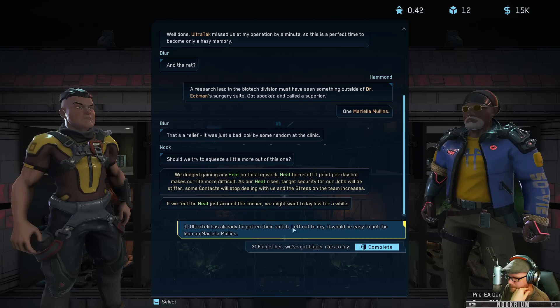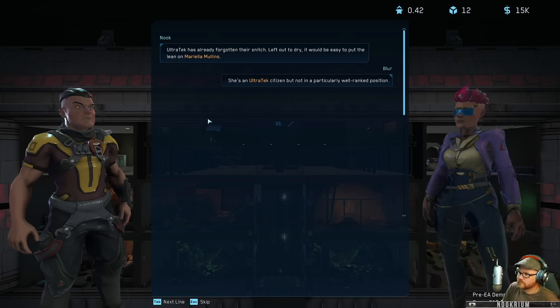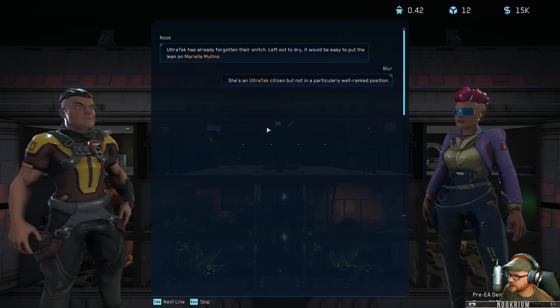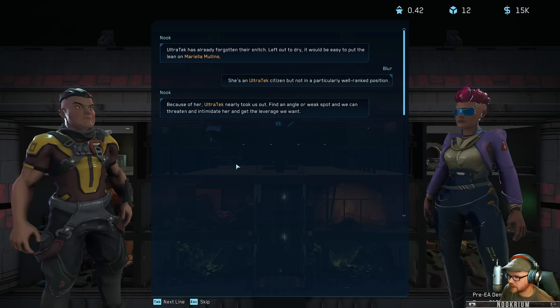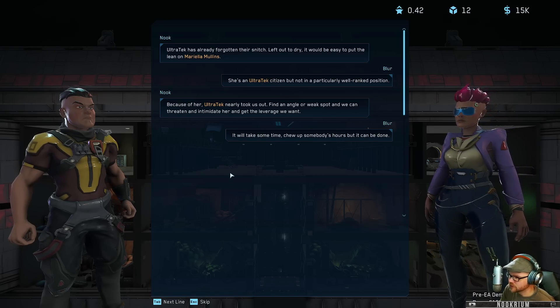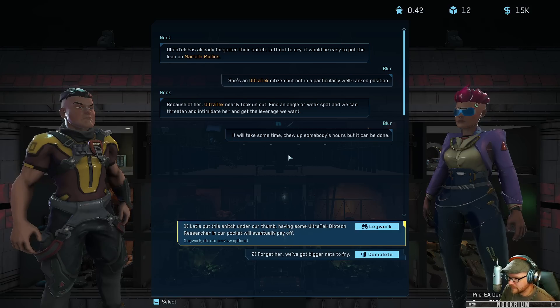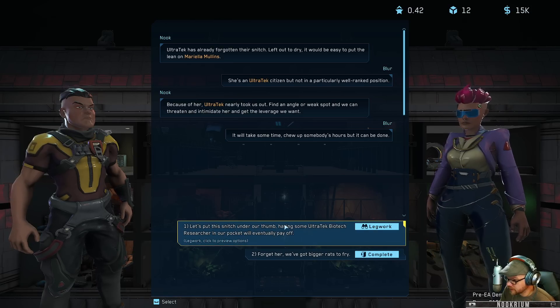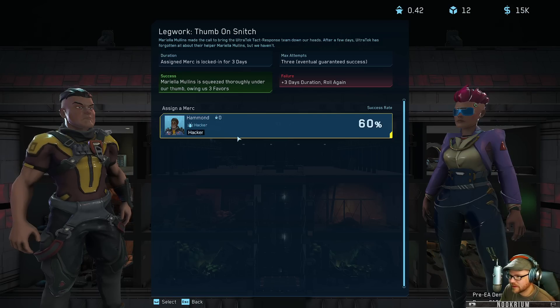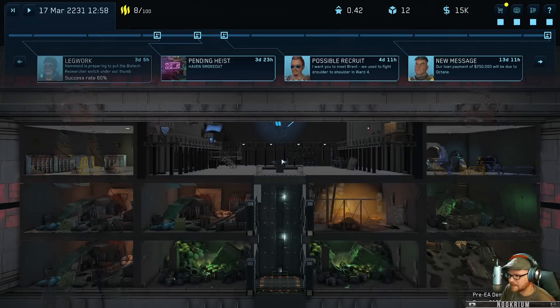We dodged by not getting any heat on this legwork - heat burns off one point per day, makes our life more difficult as our heat rises. Target security and contracts for our jobs will be stiffer. She's an Ultra Tech citizen but not in a particularly well-ranked position. Because of her, Ultra Tech nearly took us out - find an angle or weak spot and we can threaten and intimidate her and get the leverage we want. Hammond get back to work - 60% right, that seems good.